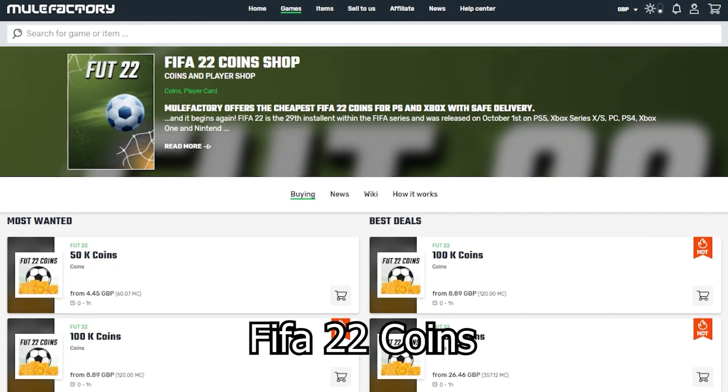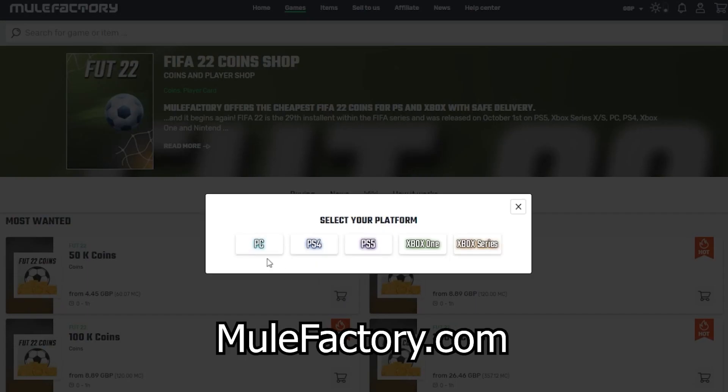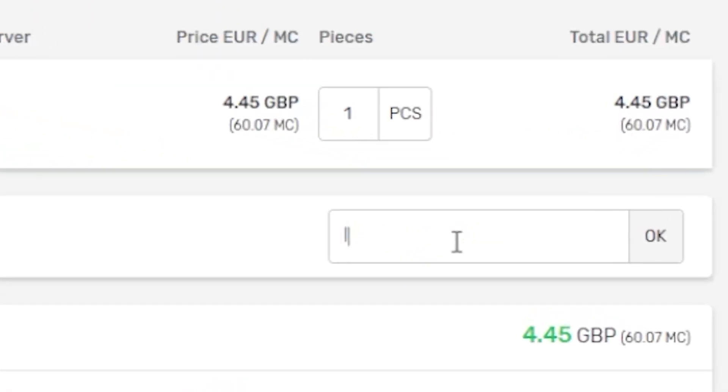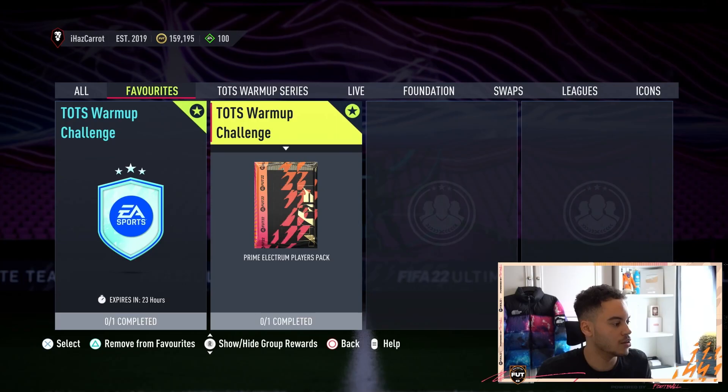If you need any FIFA 22 coins, make sure to check out mealfactory.com — they're linked in the description, they're cheap and reliable. Make sure to use the discount code 'ihas5' at checkout for a discount.